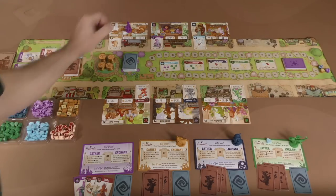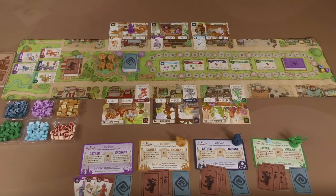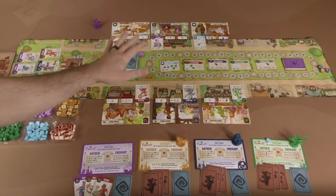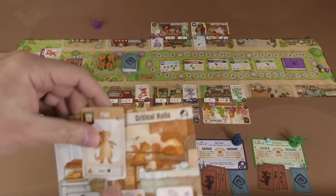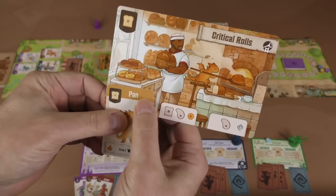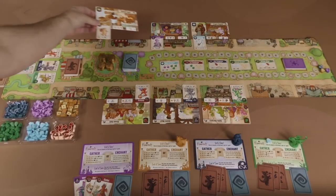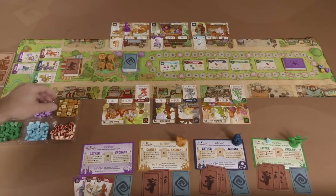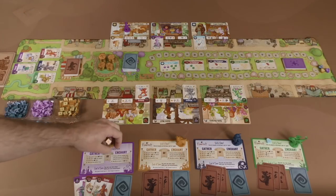So I'll go to this shop here — these are the six starter shops with the six starter dragons that you'll see in every game. This is the bread shop. Since this was the starting dragon, I'm going to be getting two bread, because you get what the store produces and then what any dragons there produce as well. At the beginning of the game, it's just going to be the starter dragon. I'd go ahead and take those two bread and put them in my supply.